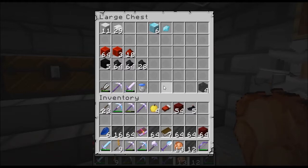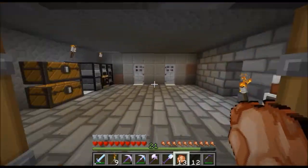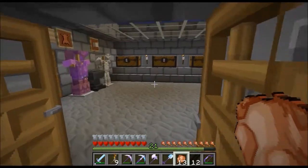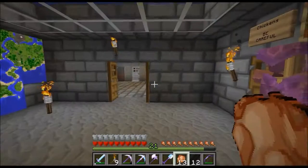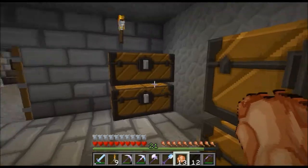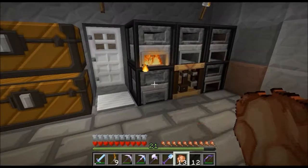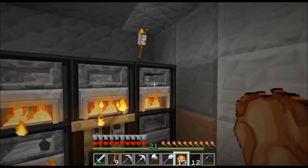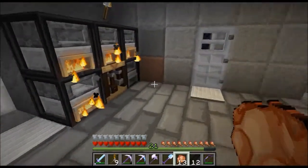Water travels eight blocks, yes. So what you want to do is make your source on the eighth block, not the ninth. Okay, so I fixed that. Time to cook up some netherrack. Nether bricks, nether bricks, nether bricks.